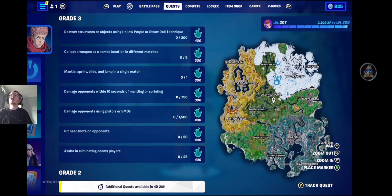I'm going to talk through maybe how to do a couple of them if you need it as well. For the 300 Cursed Energy ones, it is collect a weapon at a named location in 5 different matches. By named location they do mean POI — the ones you can see currently on the map. There are 14 of them, all with the big white names. You're going to do that in 5 different matches. Mantle, sprint, slide, and jump in a single match is not too hard of a quest to do.